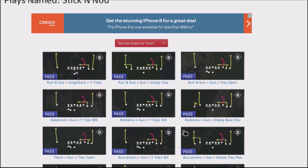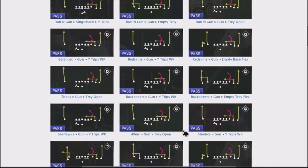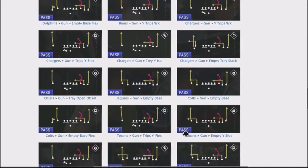What's unique is that if you take the stick and nod route — which is the out and post — and you motion it to the other side of the field, that will give you a built-in corner route that will beat pretty much every type of coverage out there. We're going to take a look at this in an empty set out of the Cardinals playbook, but you can find this in pretty much every other playbook — the stick and nod concept is fairly universal.